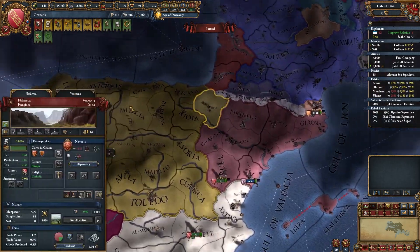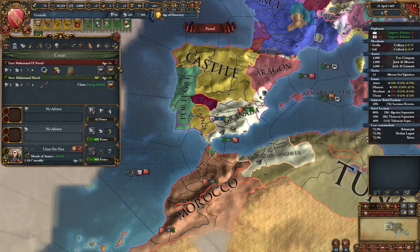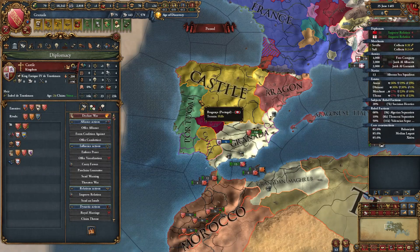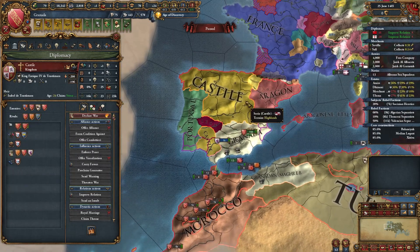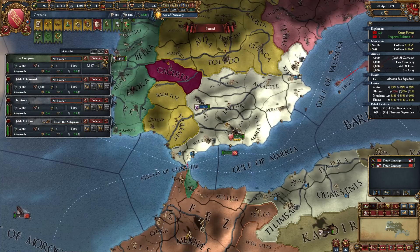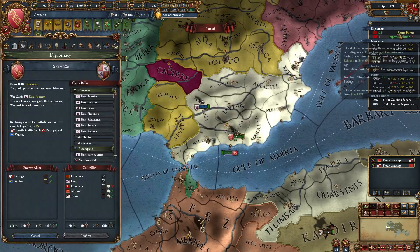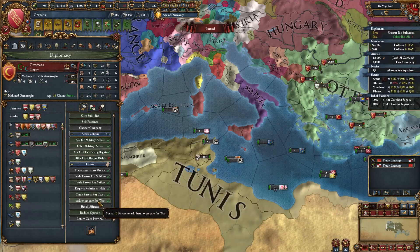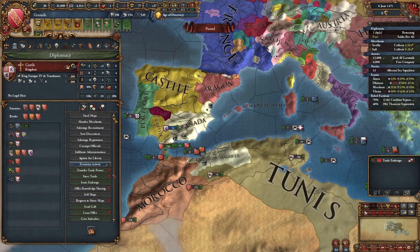France may declare on Navarra but not on Aragon. Also, I think I should abdicate our ruler because he is very, very bad. Extremely important: if you see that Aragon is under a Personal Union with Castile, close the game — it's very, very bad. I've built some troops and military technology. Let's ask to prepare for war and declare with a reconquest CB.